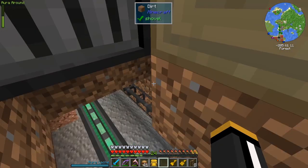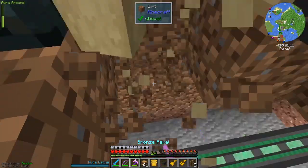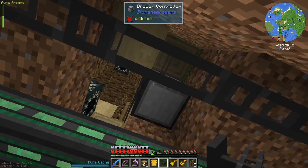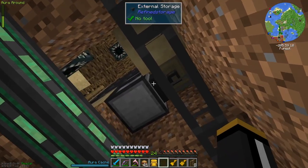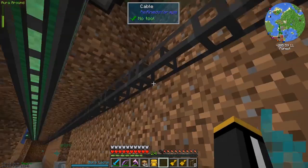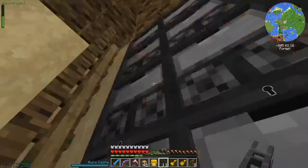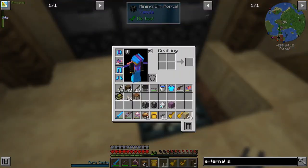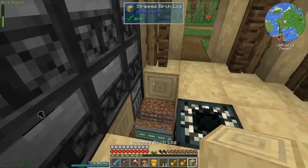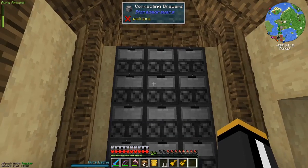I'll put the drawer controller down here — and there's our refined storage access right there, great. I'll put an external storage on that. I actually had to run into the mining dimension to get redstone to make that. I'll put this external storage on the side, set the priority up pretty high to make sure it's higher than anything else, and find some cables. Now anything that's in this set of storage drawers our system will have access to. Because they're locked, our system cannot put anything in these drawers unless I put it in manually.